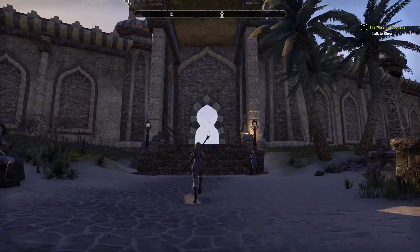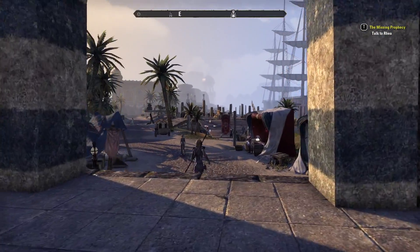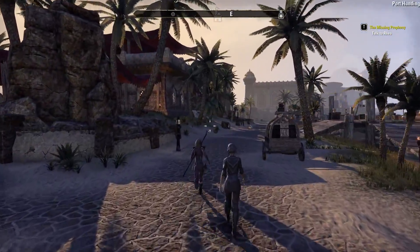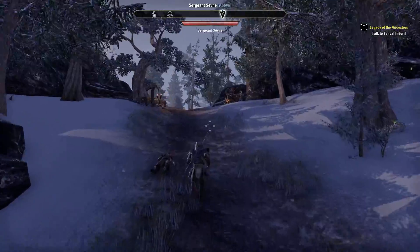The next faction is the Daggerfall Covenant. The Covenant is made up of Bretons, Redguards, and Orcs, and the starting area is the pirate island of Stros M'Kai. This is personally my favourite starting area — I really like the exotic feel and the sense of adventure I get here.